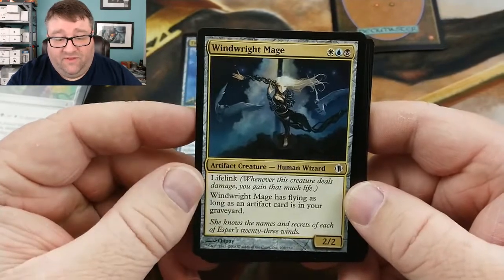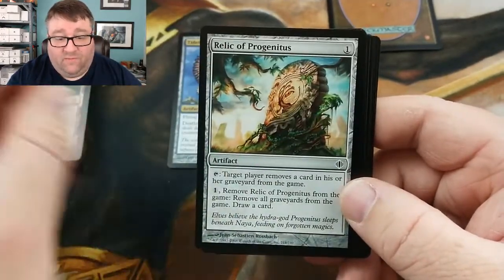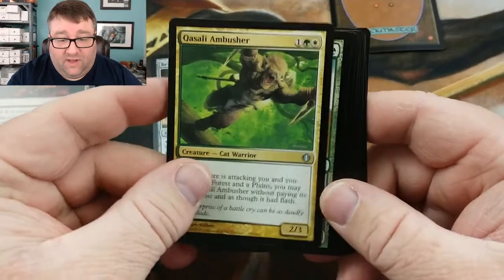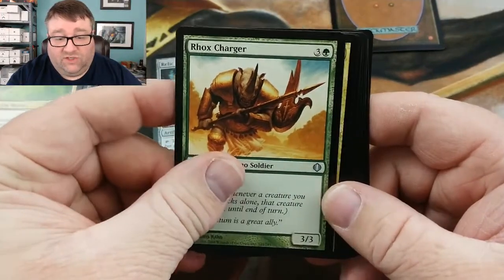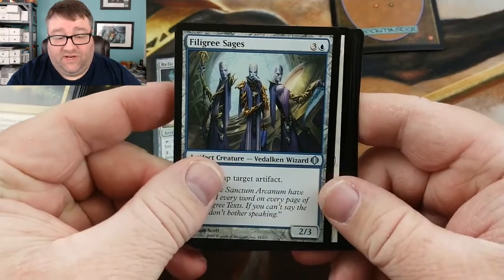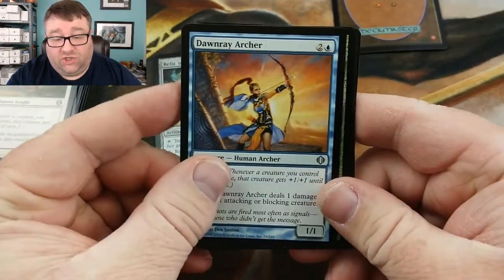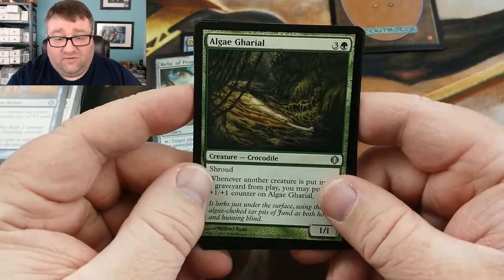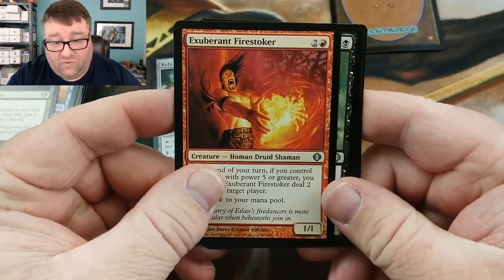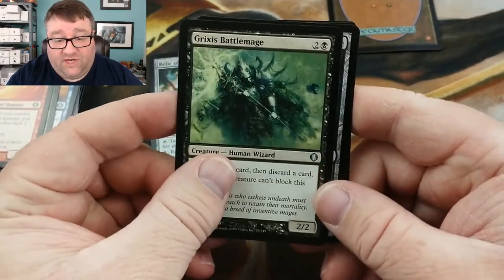Windrite Mage — I want to say this was worth something, I could be wrong. Jund Panorama. Relic of Progenitus — there we go, that's like five or six bucks. Quasi Ambush. Alright, we are into the uncommons now. Rocks Charger. Bant Charm — the charms are still pretty good I think. Filigree Sages. Sigiled Paladin. Dawn Ray Archer. Algae Gharial, I think that's what that is. Exuberant Firestoker. We got Grixis Battle Mage, and our first rare is...